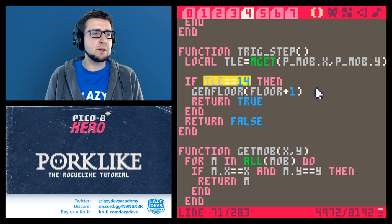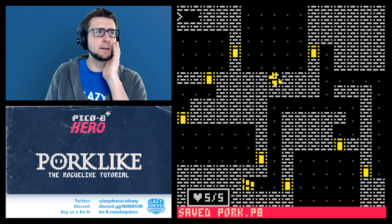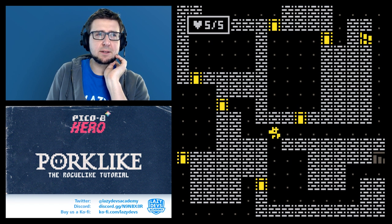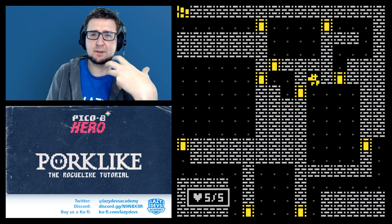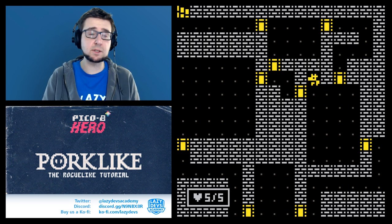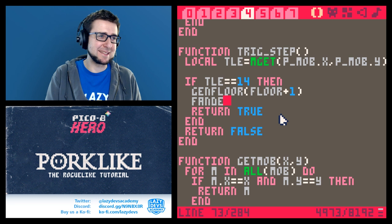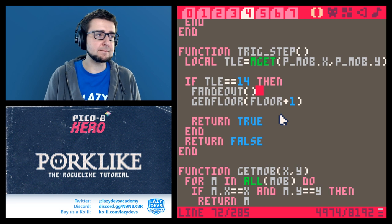Something I don't like is that when you go to the next floor, you can notice it takes a little bit to generate - maybe half a second - and that looks odd. So I want to add a fade-out: fade out, generate the next floor, then fade back in. Something like this.